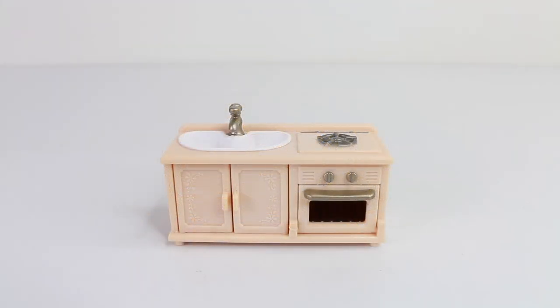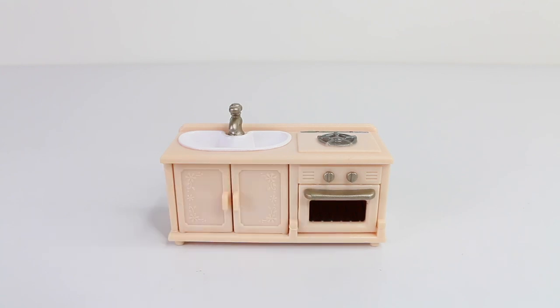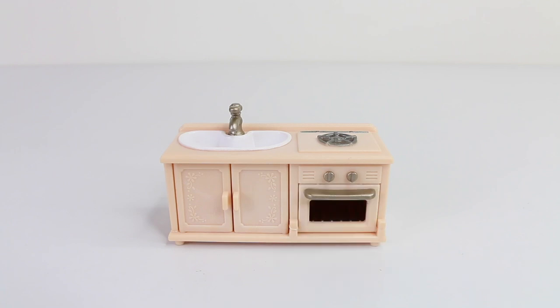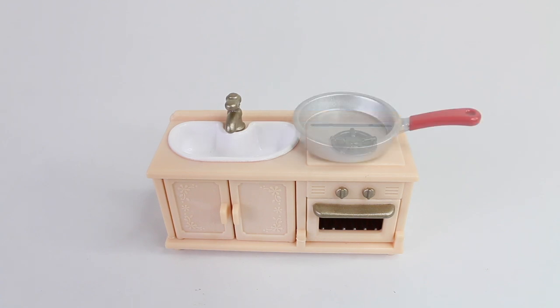There's also a kitchen unit with a sink on the top as well as an element on the other side. Underneath the sink we have a couple of cupboards that open and close, and inside you can even see the plumbing for the sink. To the right of that we have the oven, and the door also opens. On top of the element we can place our frying pan and cook our scrambled eggs.